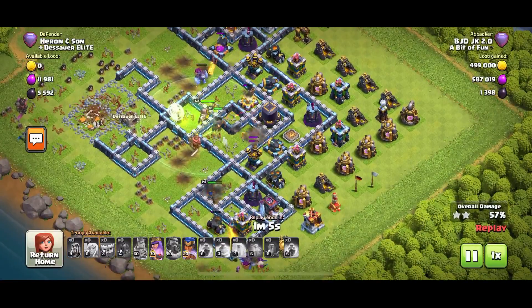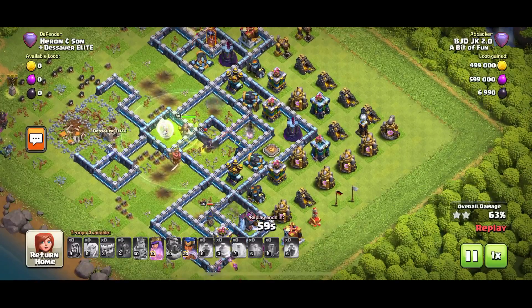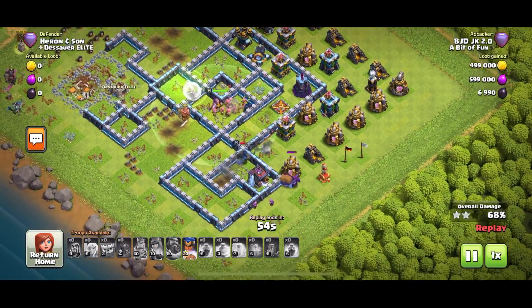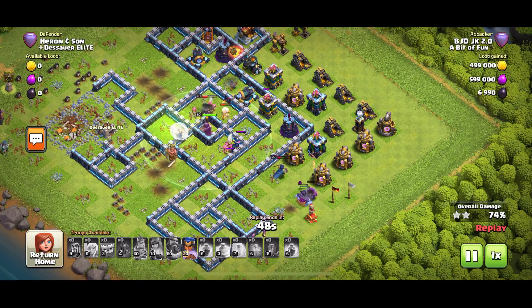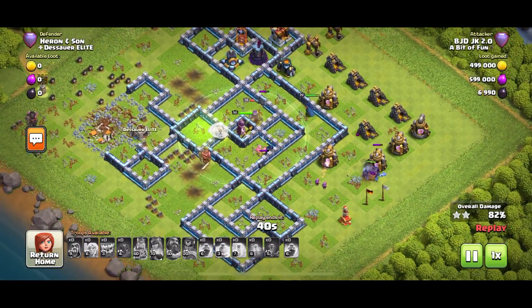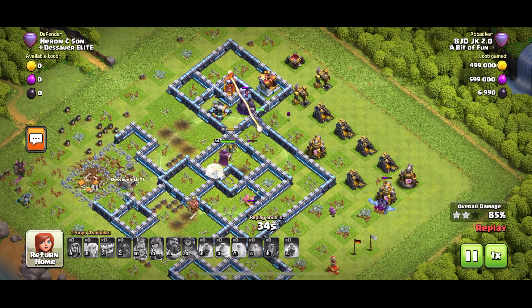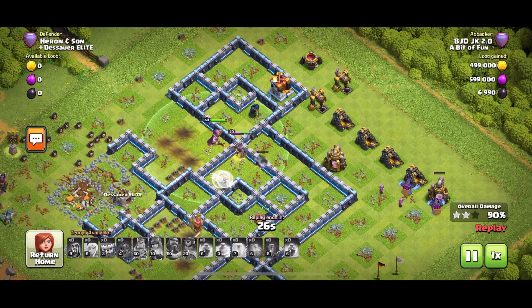She's cleared that corner — that is fantastic. Elsewhere on the battlefield, Gary the Grand Warden is having a great time and the Queen's really helping out as well. The Royal Champion is the key — if she'd been taken out by that single target Inferno, it would have been game over. That's why just one spell selection makes or breaks a strategy. If we didn't have those Freeze spells and had another Rage spell instead, it wouldn't work. Unfortunately, the Royal Champion is going to be Infernoed — good night, Royal Champion. But it doesn't matter, because the Grand Warden took the Inferno Tower out.